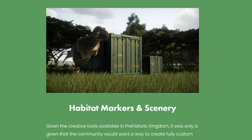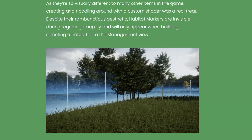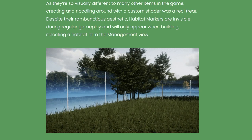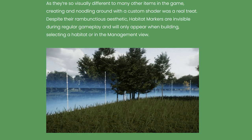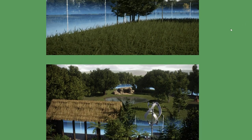This is my favorite part of the update: habitat markers. Given the creative tools available in Prehistoric Kingdom, the community wanted a way to create fully custom enclosures. Habitat markers are a new type of fence that define an invisible paddock boundary. Unlike regular fences, animals are not held back by them and will require terrain, rocks, or other methods to keep creatures inside. Despite their distinctive aesthetic, habitat markers are invisible during regular gameplay and only appear when building, selecting a habitat, or in the management view.